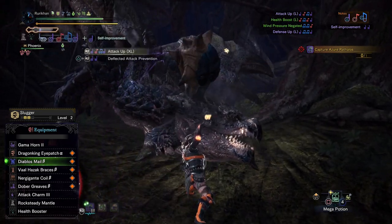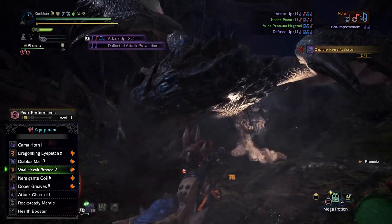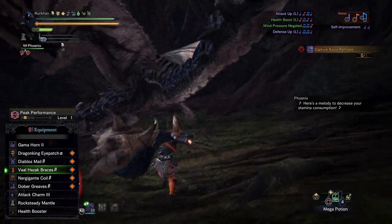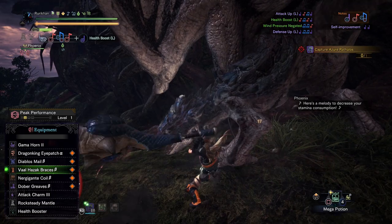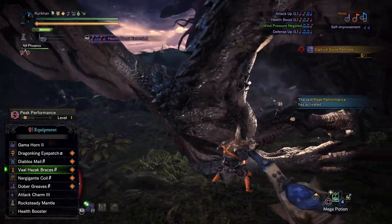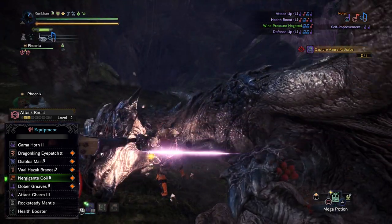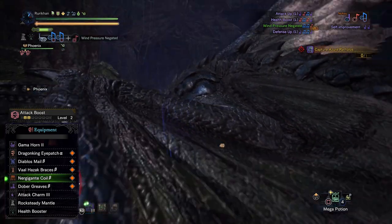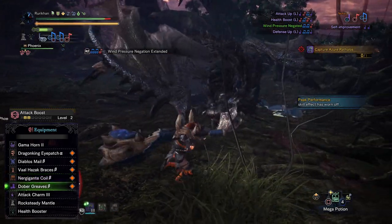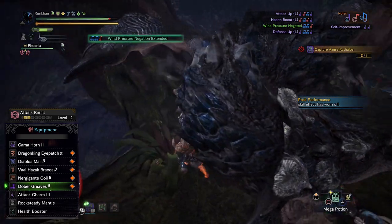Then we have the Val Hazak Braces Beta. The main reason for these gloves is the three level-one decoration slots more so than the Peak Performance, though that's a nice bonus. After that, the Nergigante Coil Beta gives us Attack Boost and a level-two decoration slot. Finally, the Dober Greaves Beta adds a second Attack Boost, bringing us up to level four and giving us the affinity benefits as well.